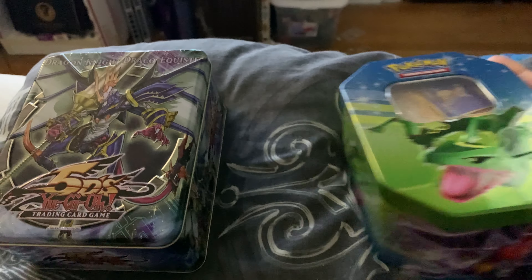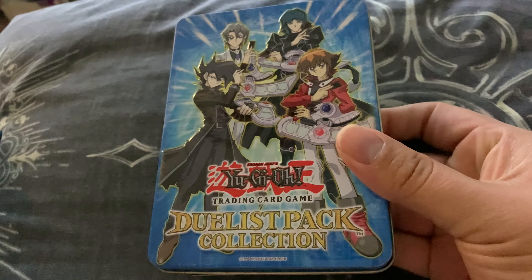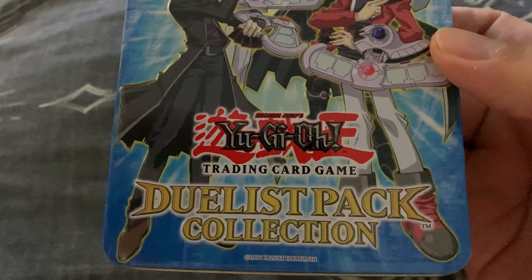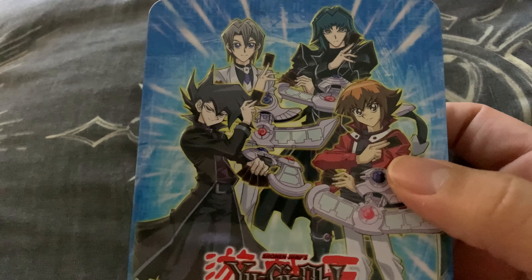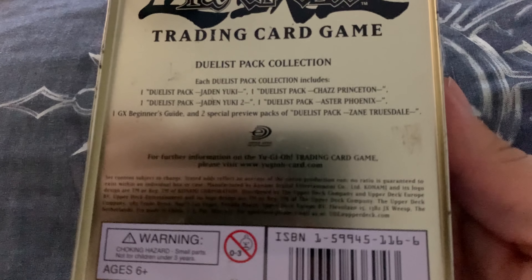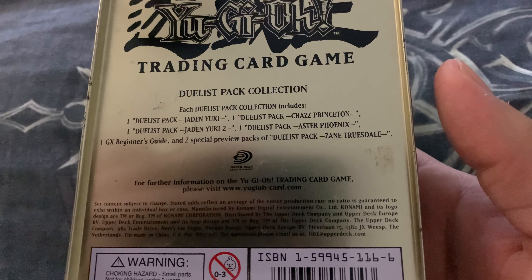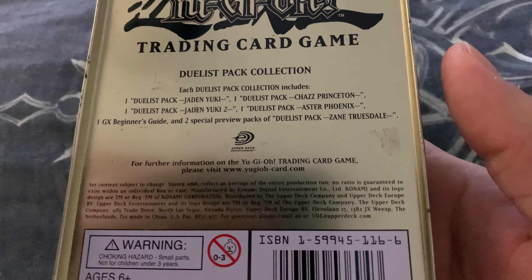Let me show you these tins. I got these ages ago. This one I got from Goodwill. As you can see, this is the Duelist Pack Collection. I know that's Jaden — I don't remember the other names though. You get Jaden, Chaz, two Jaden, Chaz, Aster, and Zane.